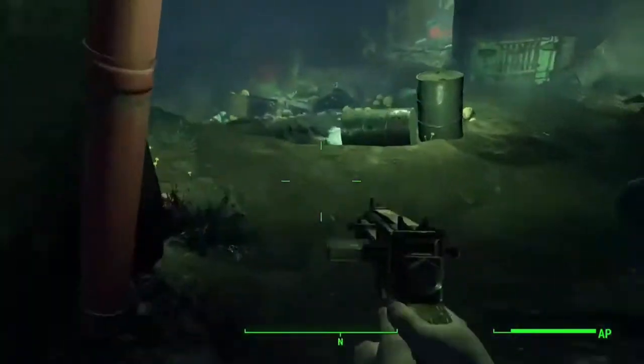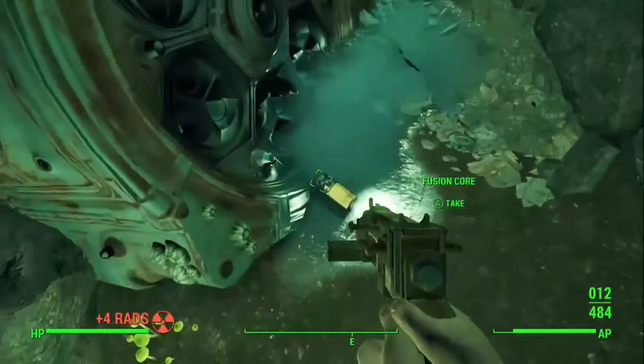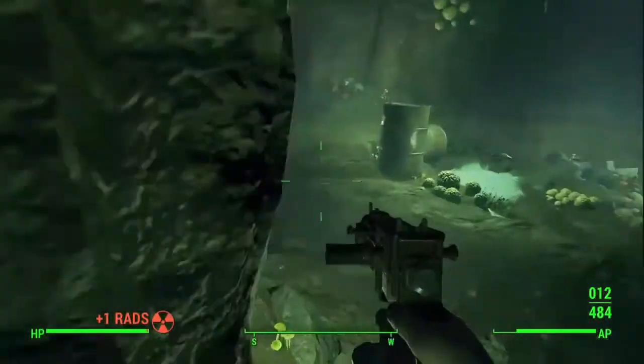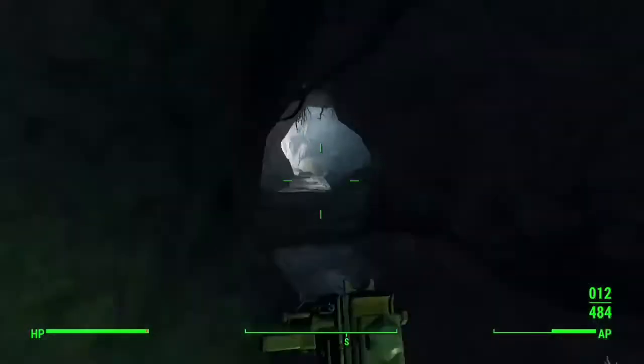Now inside that cave, you just go in it, run straight through, get that fusion core, and come on out. You shouldn't have any problems — it's just mole rats. If they do attack you, just shoot them. But if you run straight in and straight out, you shouldn't have a problem, and now you have an extra fusion core.